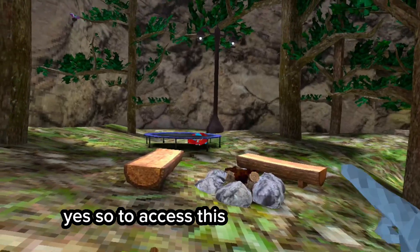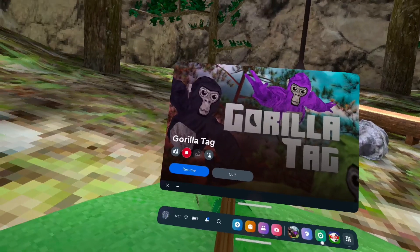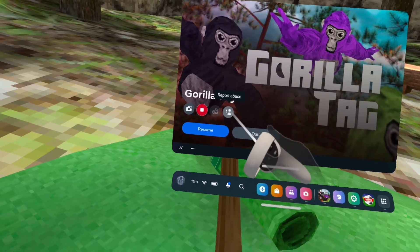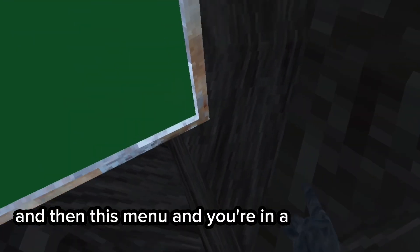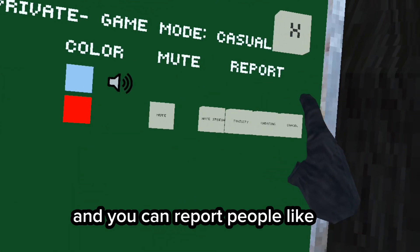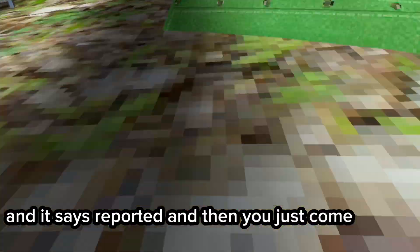To access this new secret area, you need to press your Oculus button, then press this button and you're in a new little area. You can report people like this, and it says 'reported,' and then you just come back in.